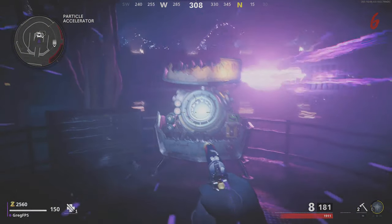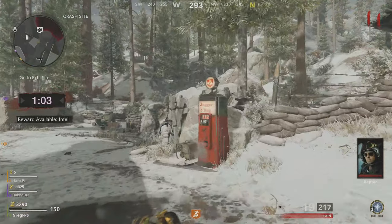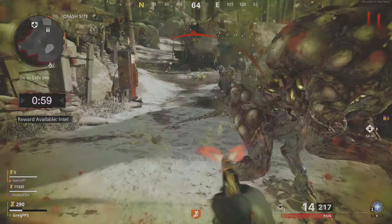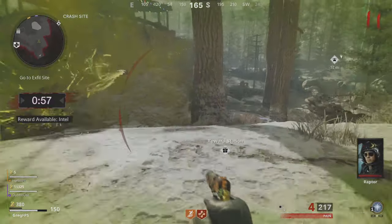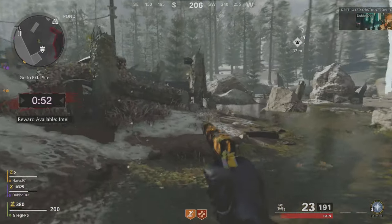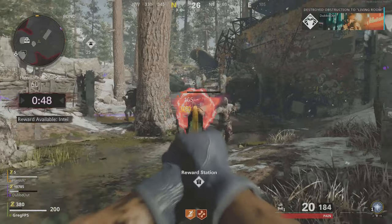It costs 5000 points to pack punch at tier one, then 15000 to pack punch at tier two, and then 30000 to pack punch at tier three. It's going to make your gun a lot stronger overall. You can also pick an alternate ammo type for only 2000 points and you can actually pick which one you want, which is pretty cool.